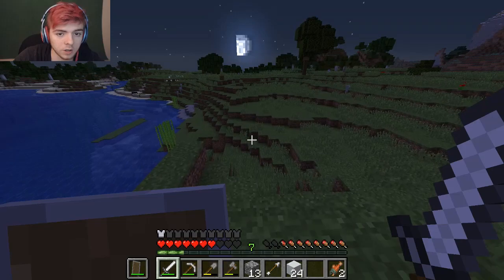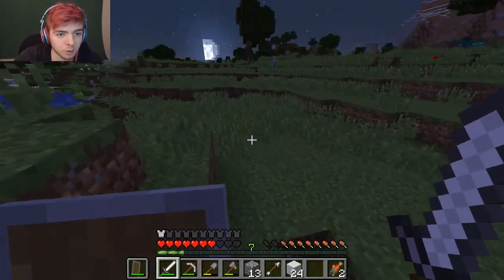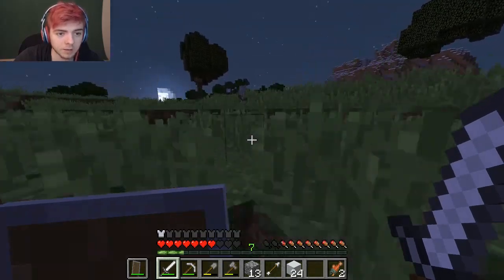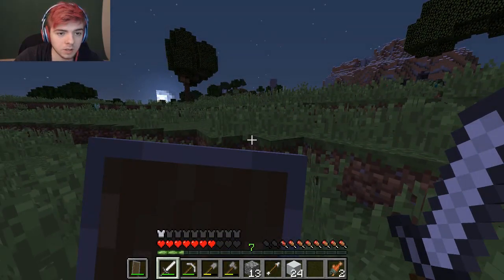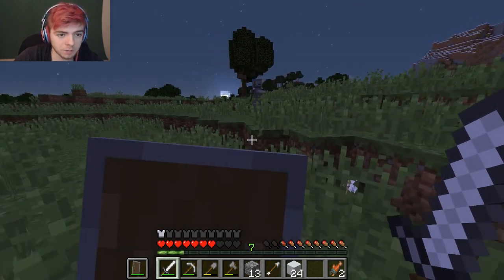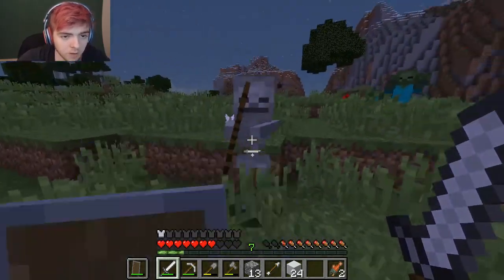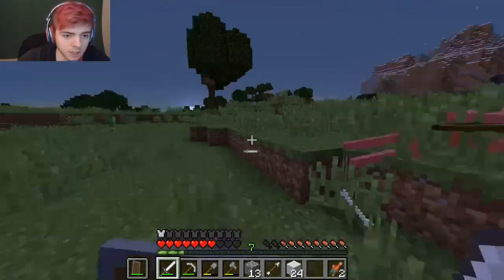Another thing is there are wrecks you can find around the ocean, and they basically have loot and things you can find on them. They have like treasure maps and stuff occasionally, so you can go find like buried treasure and stuff - it's worth a lot, and sometimes it has like diamonds.